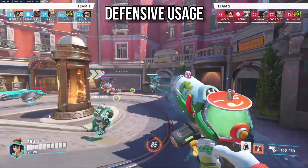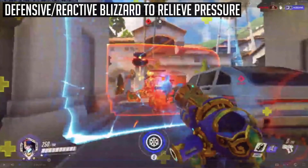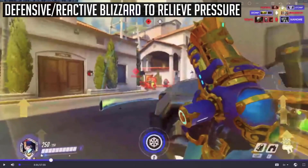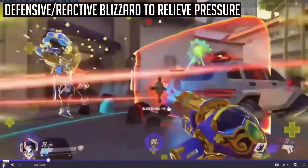Lastly, you can use Mei's ultimate defensively to protect yourself and your team if you get rushed. Using your ultimate does two things: it freezes the enemy team so you can kill them, and it means the enemy team can't follow up. It's not just offensive — you can also use your ultimate defensively because even if the enemy team has the immortality field, the blizzard forces out the Reinhardt since he can't do anything with his shield. Even if your Genji gets picked, with Mei's ultimate, if the enemy team doesn't have transcendence, you can still win the fight 5v6 if they're pushed up far enough.